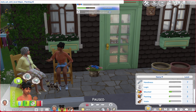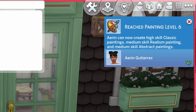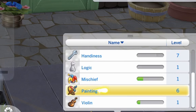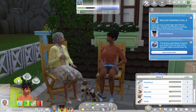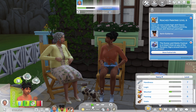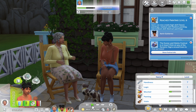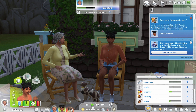To max out a skill you type 10 at the end, but if you just want to level up to the next level you type whichever level you want. So I'm going to go up to level six — and you can see her skill level has reached six. Click around and come back and it should pop up.